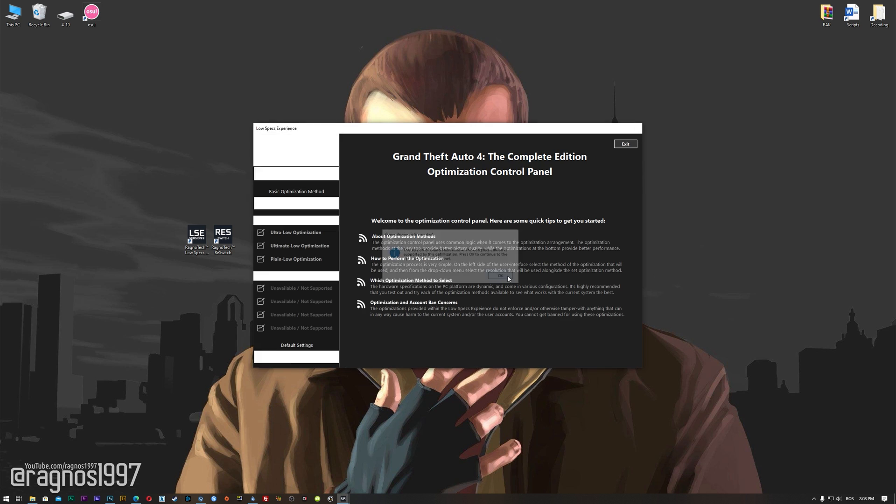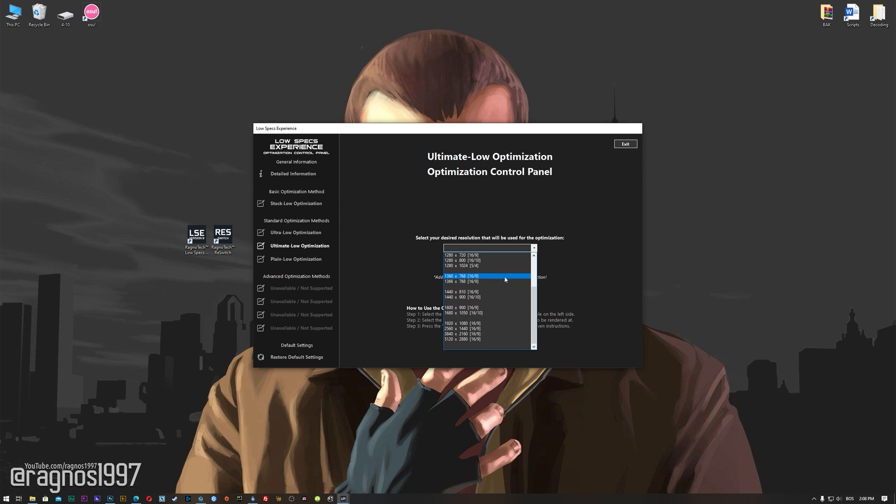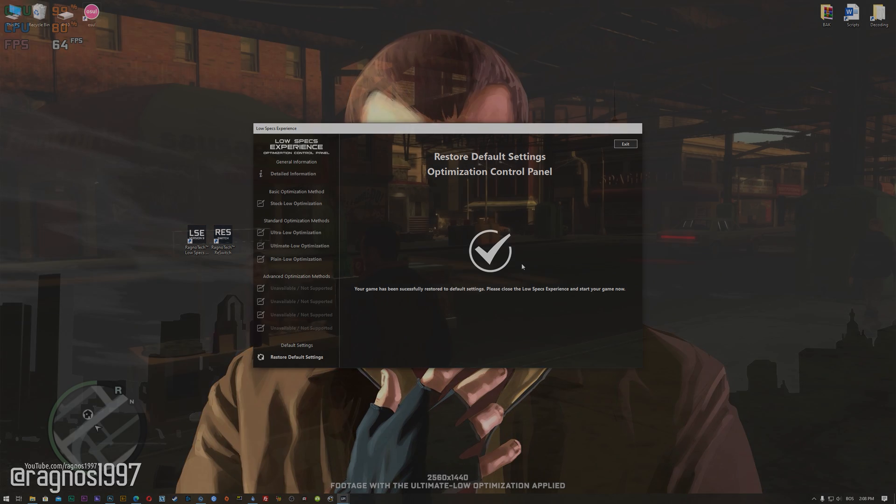Press OK and the optimization control panel will load. When the optimization control panel loads, simply select the method of optimization and resolution you would like to run your game on. This is something you will need to experiment on your own in order to see what works for your system the best. Once you decide which optimization method and resolution you are going to use, press the execute optimization button and then start your game. Also, if you are not satisfied with what you see, simply choose the restore default option, which will restore your game to default settings.